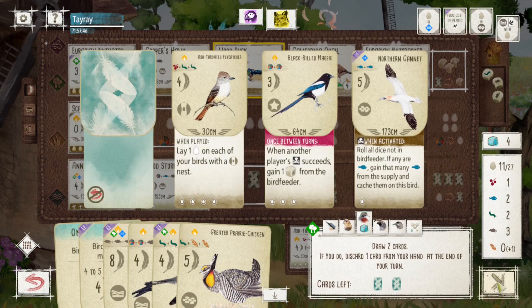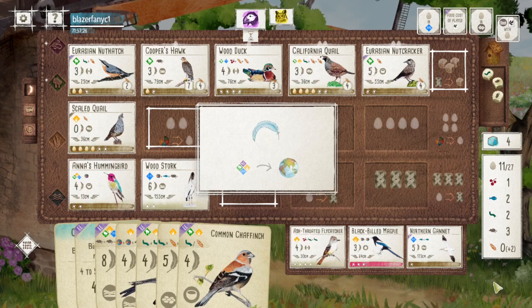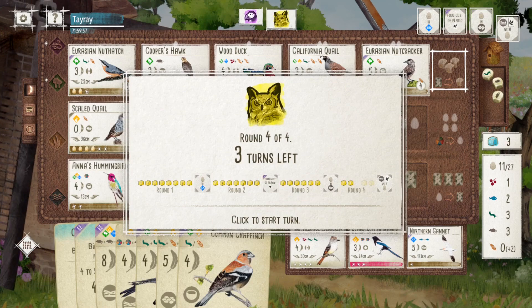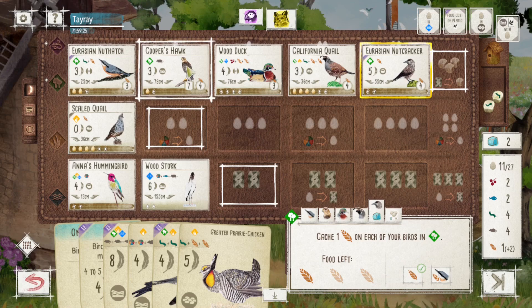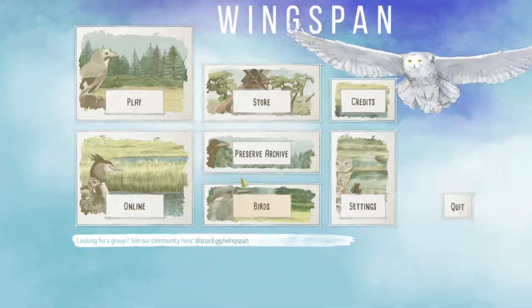The Chaffinch is another bird from the European expansion — most of the time it's not a great bird because for the brown power, you get to tuck one card on each bird in the habitat, but it has to be in the forest or the grassland. It's definitely not as good as the Shift Shaft, which has the same power but allows you to cache in the wetlands where you're already steadily generating cards. It was quite an unfortunate roll — I think I only ended up getting one grain, and then I got a bug again.